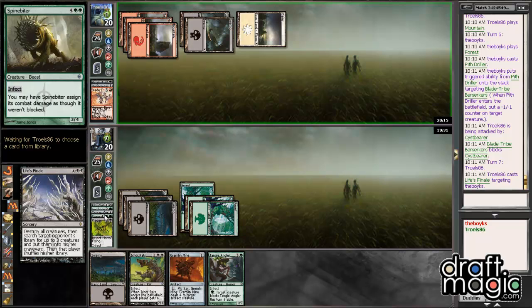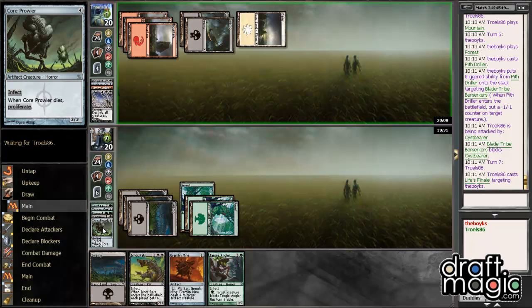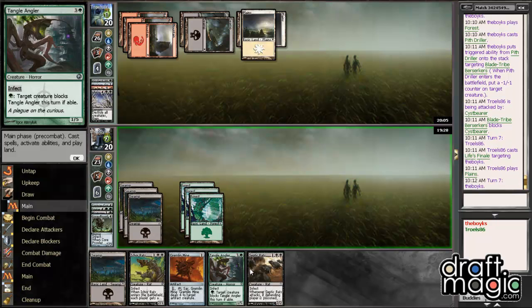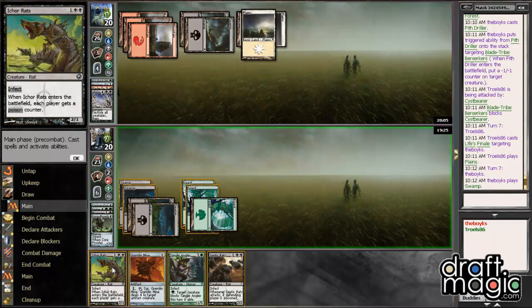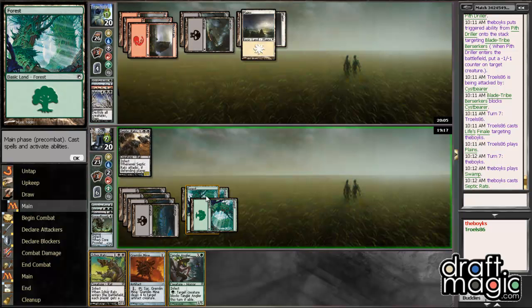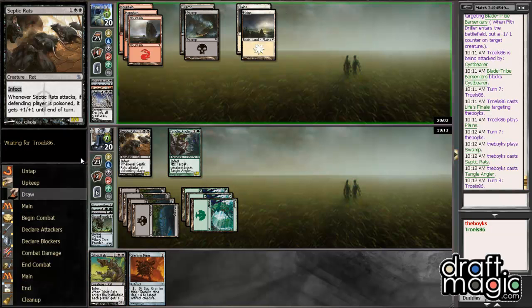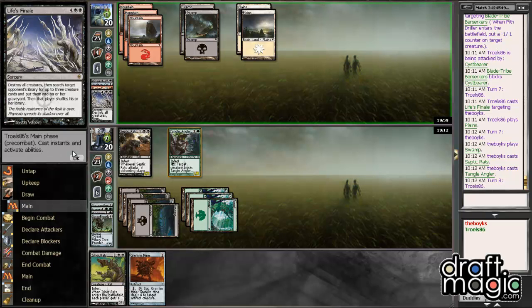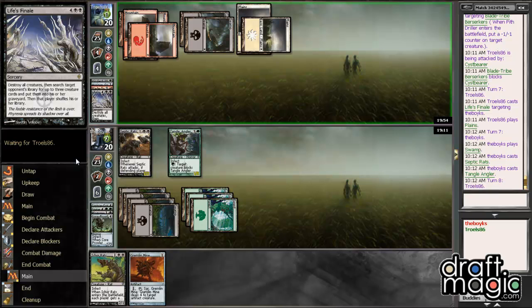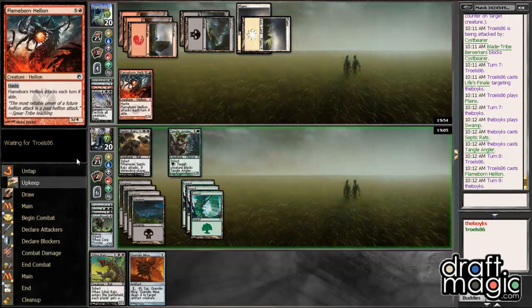We got a 3-for-1 there — got rid of Spinebiter, Plague Stinger, and Court Prowler. So he got rid of a bunch of my Infect guys. Three cards left, sure. Septic Rats, okay. In this case I will run out Septic Rats and Tangle Angler, that way if he even plays a guy I can still get him for 3 with Septic Rats. Life's Finale is a real card — god, that card is so good. Hellion — sure. It's not exciting or anything but it's fine.